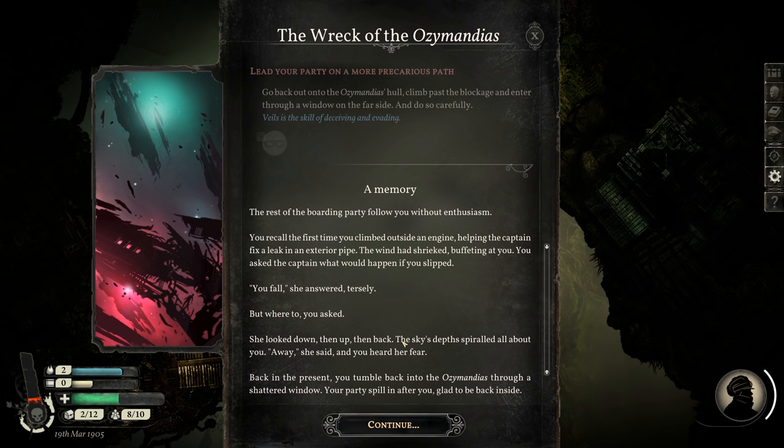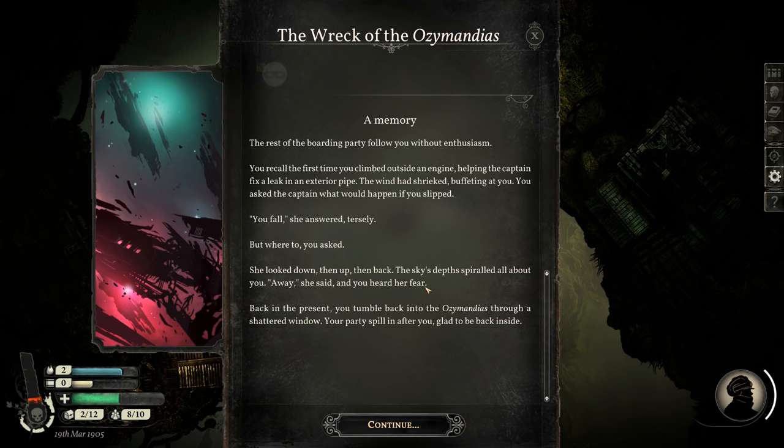You recall the first time you climbed outside an engine, helping the captain fix a leak in an exterior pipe. The wind had shrieked, buffeting at you. You asked the captain what would happen if you slipped. 'You fall,' she answered, tersely. 'But where to?' you asked. She looked down, then up, then back. The sky's depths spiraled all about you. 'Away,' she said. And you heard her fear. Back in the present, you stumble back into the Ozymandias through a shattered window. Your party spills in after you. Glad to be back inside.